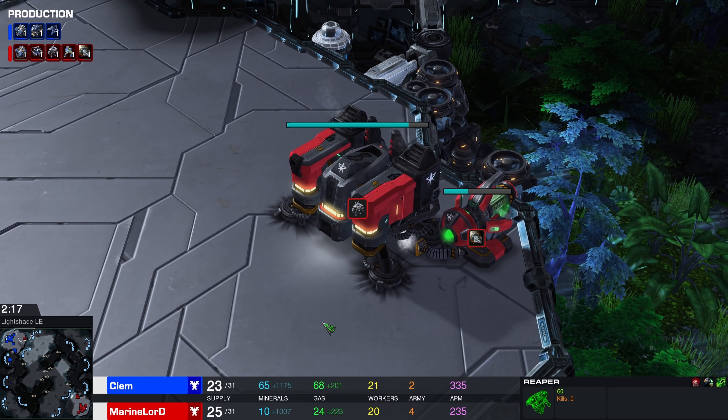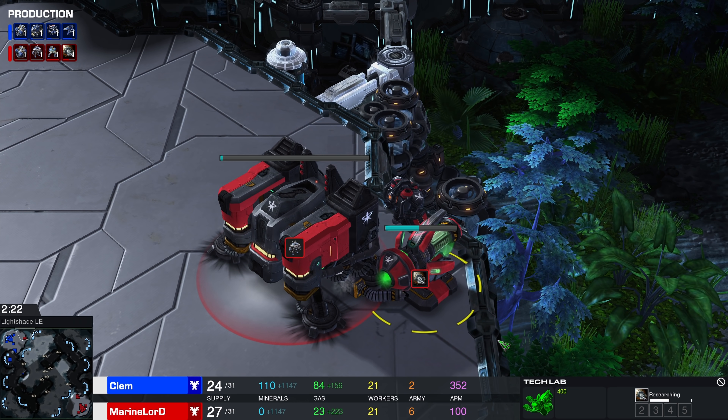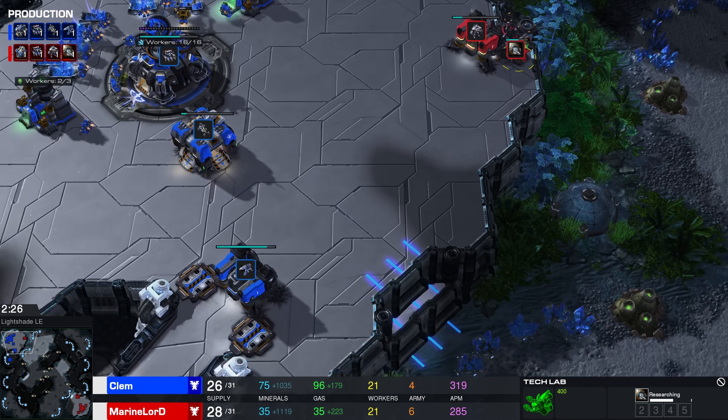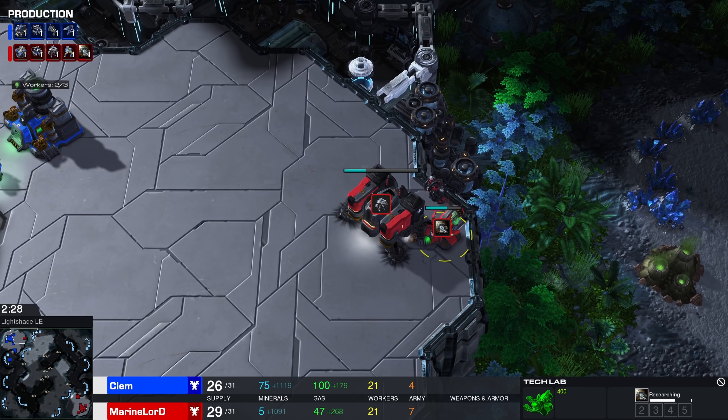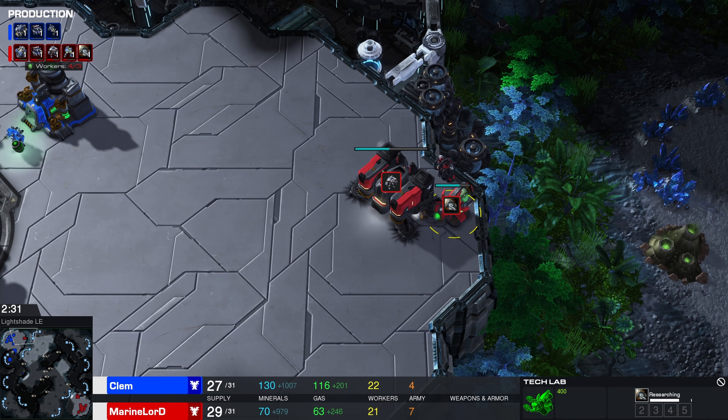A Marauder is already building, and Concussive Shells research is going on inside that Tech Lab. For those wondering, Concussive Shells basically makes every single Terran attack — at least from the Marauder — a slow. For a couple of seconds after being shot by one of those Marauders, once this upgrade is done, you're going to be slowing down for a bit.